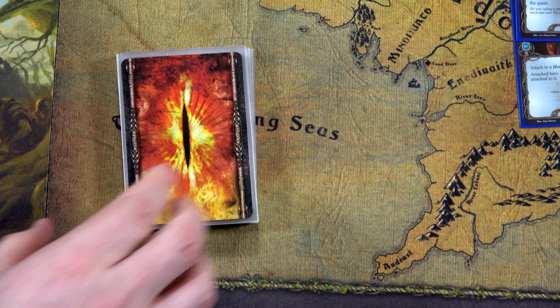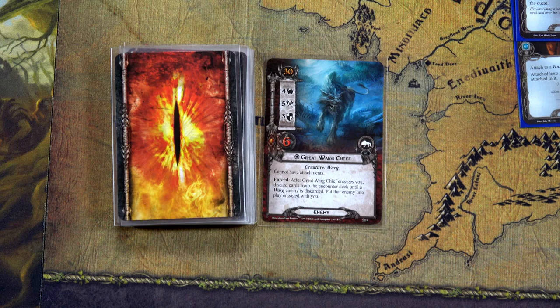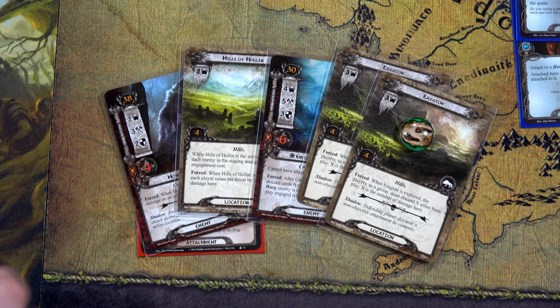Our second reveal: the Great Varg Chief is back again — four threat, he just will not leave us alone! We quested for sixteen, but with three plus everything in the staging area we count to fourteen threat. We're only placing two progress initially, but that's going to change. We exhaust the Hobbit Pony and Sam to add five more, putting us to twenty-one, then Hobbit Pony and Mary to add four more for twenty-five.